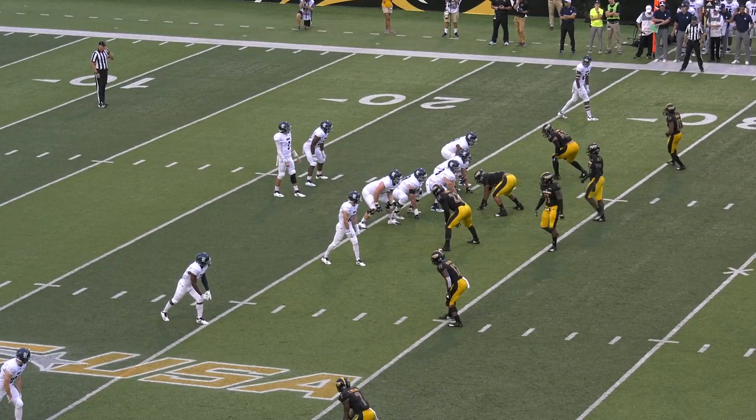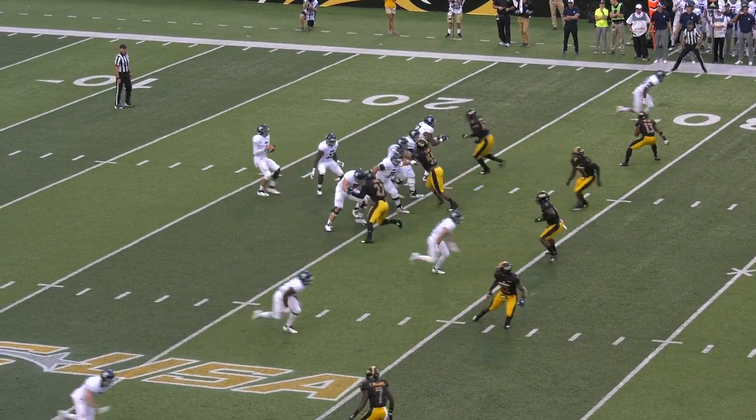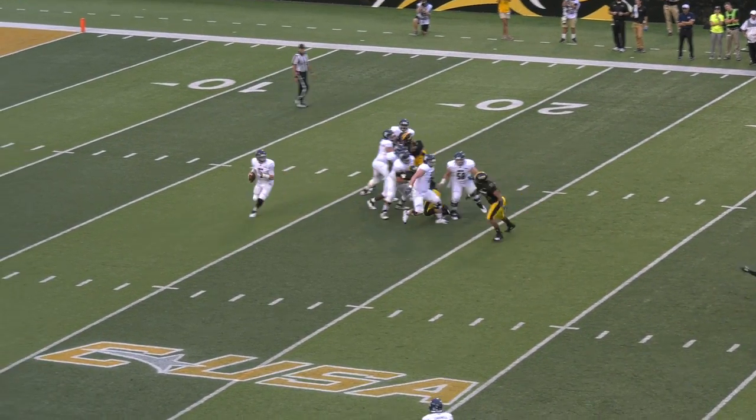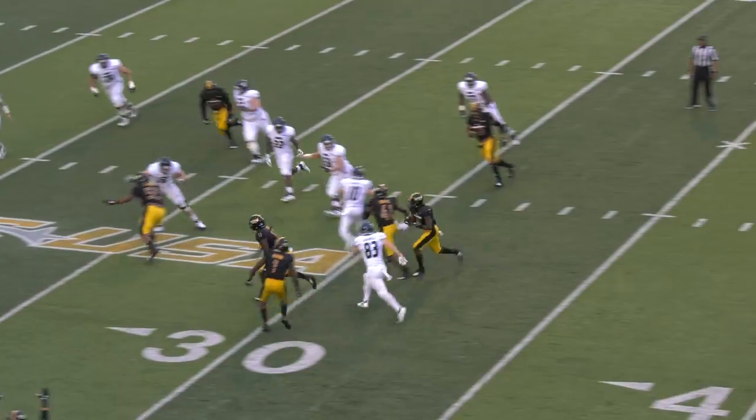Interesting stuff defensively right here. See if we can come up with a play. Four receivers set for Rice — three to the right side, one to the left side. Snap taken by Stan Cavage, rolling out, fires up the field, overthrows his receiver.